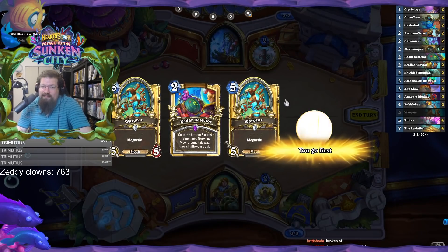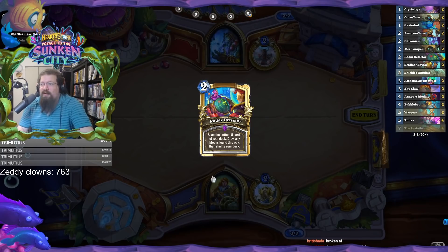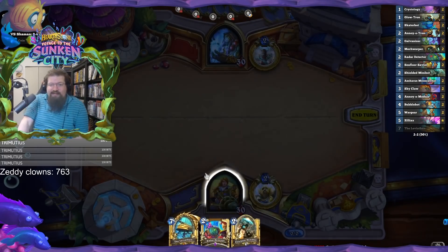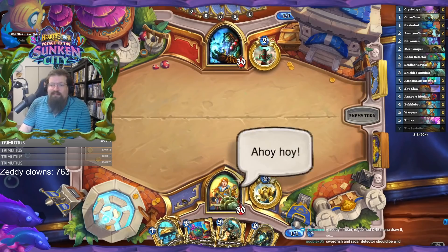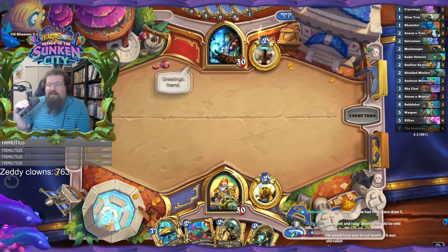It's not toxic at all. I mean, in Standard it's not as big a deal — you don't have Mech Warper or Galvanizer. But still, yikes. That is not good. They had one mana draw five? Yeah, which got nerfed. Kind of. How do you lose with this? Easily, I'm sure.